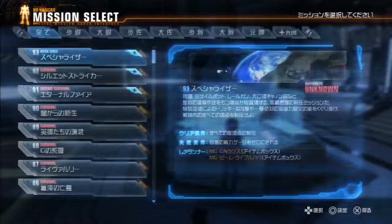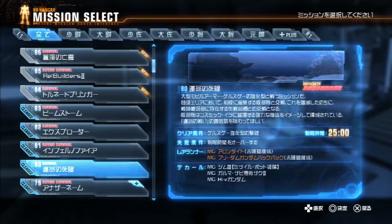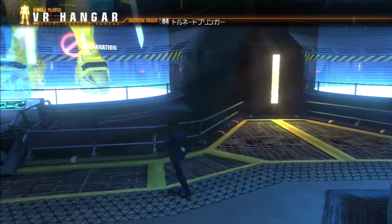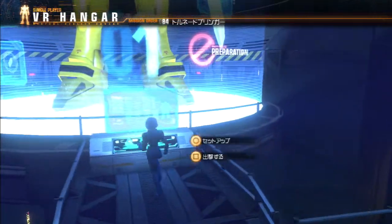I guess I don't really need to worry about the funnels anymore since I want to use both of these attacks. Tornado Bringer — GM Sword 3 is one of the rare drops. Clear. Destroy Perfect Grade 00 Riser — we know what we're in for. Let's see what we got.